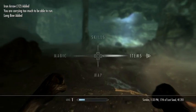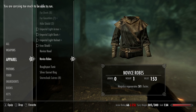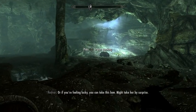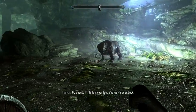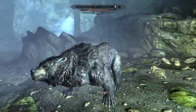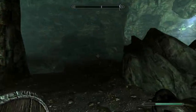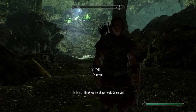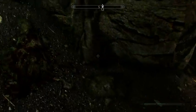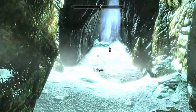Another mod I'm using is called Lighter Dragon Bones and Scales. Lighter Dragon Bones and Scales just reduces the weight of notoriously heavy elements in the game that kind of prevent you from carrying anything else while you're carrying them. They are ridiculously heavy by default, and this makes them a little bit less heavy, though their weight can still get out of hand pretty easily.